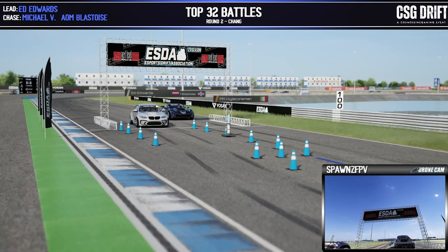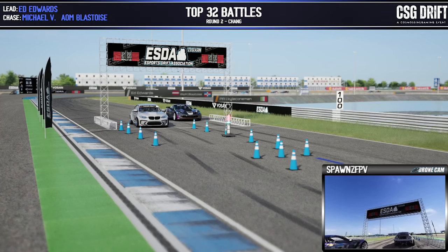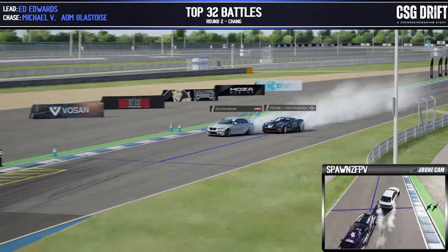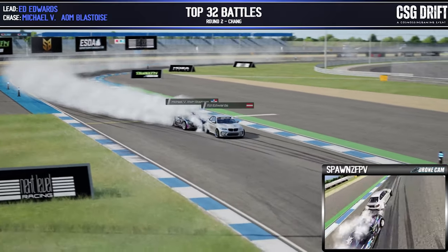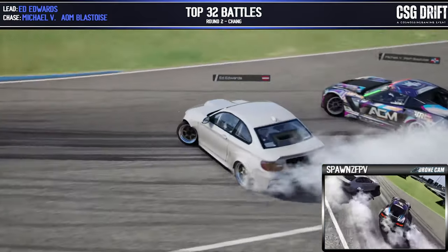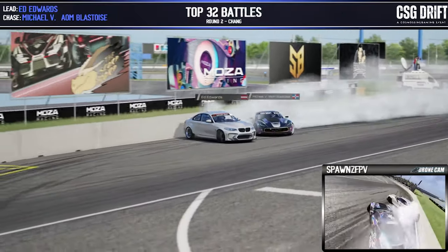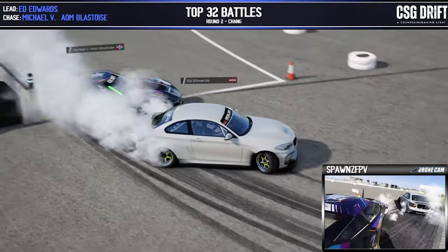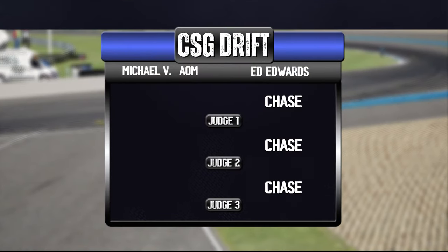Up next, Ed Edwards in the lead position, Michael V in the chase. Ed Edwards pushing through — Michael V had to slow up a little on that start. Going a little bit wide there by Ed Edwards, Michael V pushing up keeping the pressure on as they push into the last zone. A little bit of contact there in the chase position, Michael V and Ed Edwards giving it a final tap on the way out, and that goes to Ed Edwards.